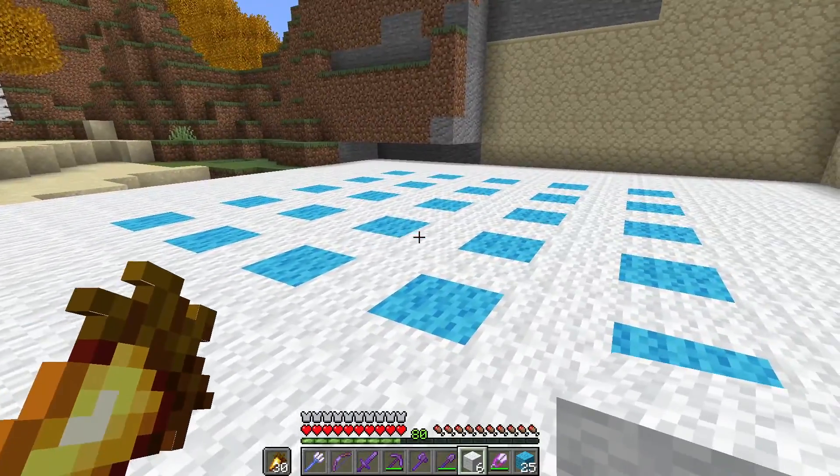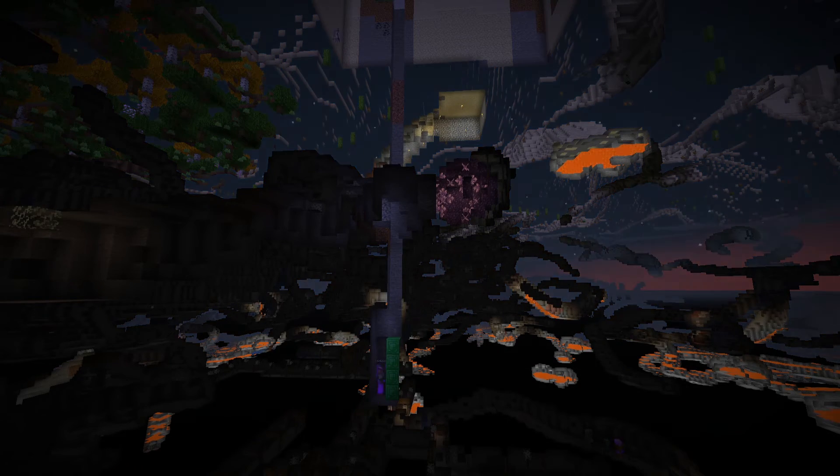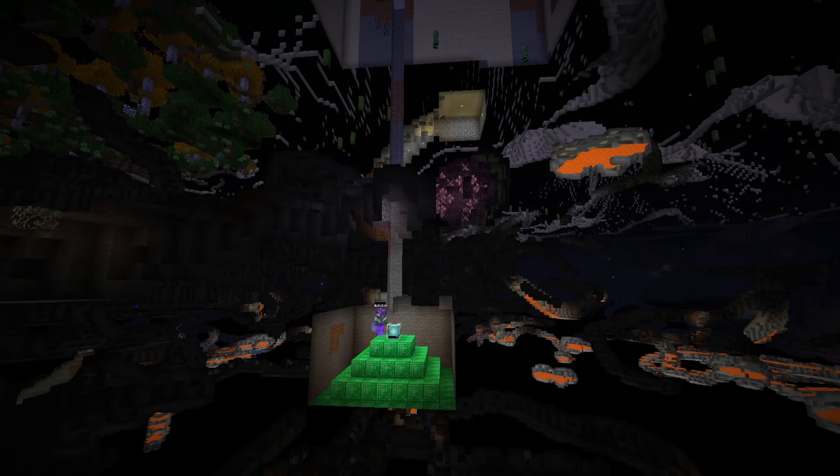I've set up wool blocks to show where the top of the farm will be. Now we have to dig a hole from here down to Y30. This is one of the drawbacks to this farm, but I'm going to make it easier by setting up a beacon. The beacon has to be set up at Y30 so we can use Haste in the whole area. So around the center I dig down to Y30, dig out a little cave, and set up the beacon there.